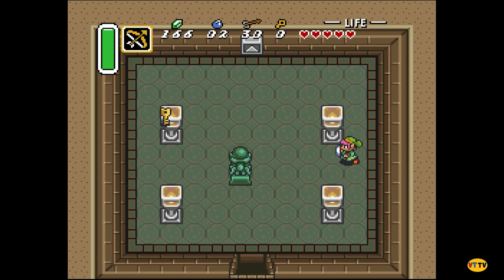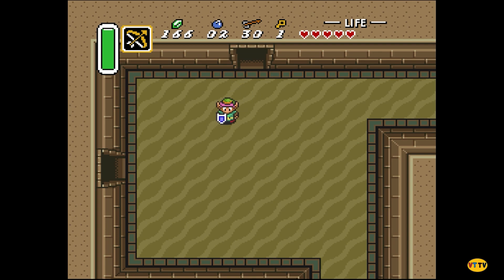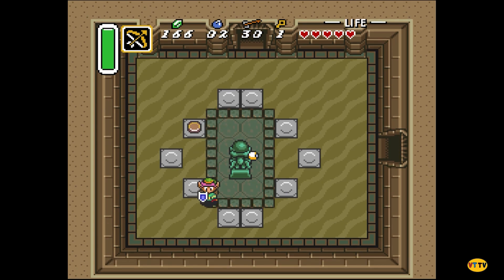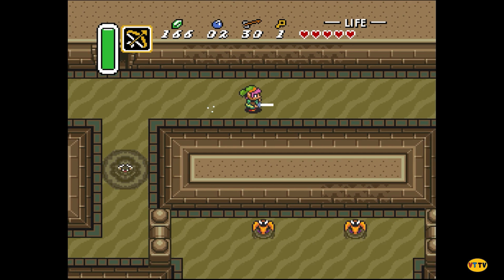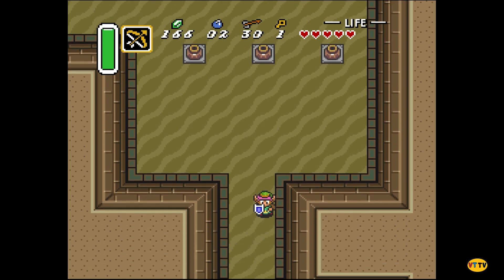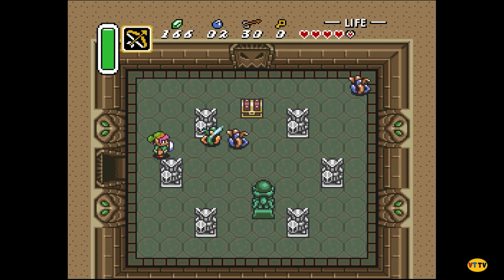Starfield looks incredible and I'm really excited. The Nintendo Direct also announced a new Mario game called Super Mario Wonder. It looks kind of like a 2D side-scroller — a completely new art style from any of the others. It looks amazing and like a ton of fun to play.